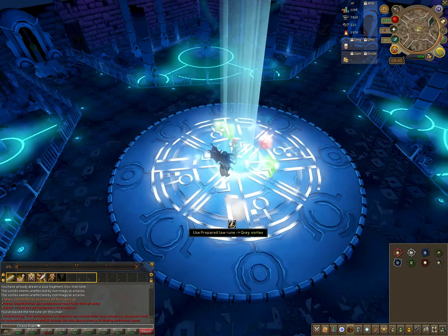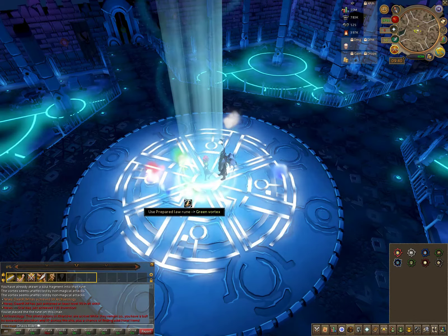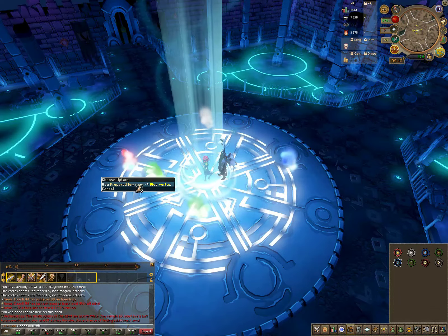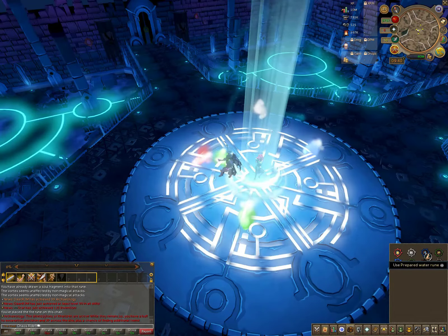After you finish the chat option, you get given more runes and you just have to match the colors again with the vortexes: blue with blue, grey with grey, red with red. That's all we have to do for now.